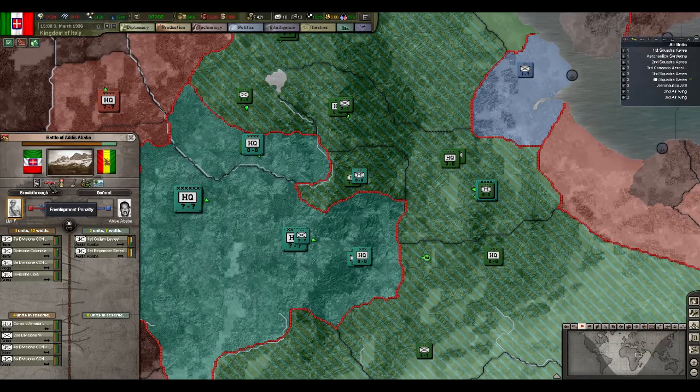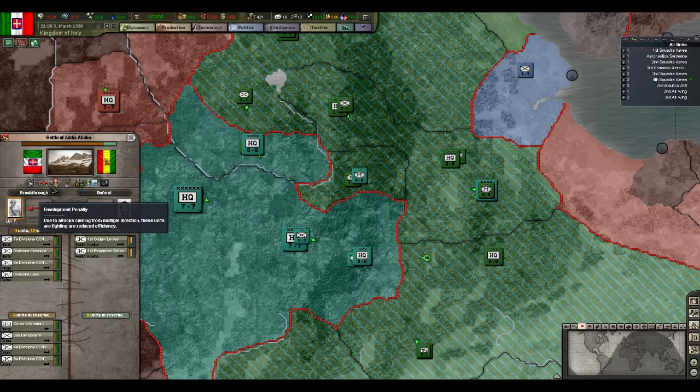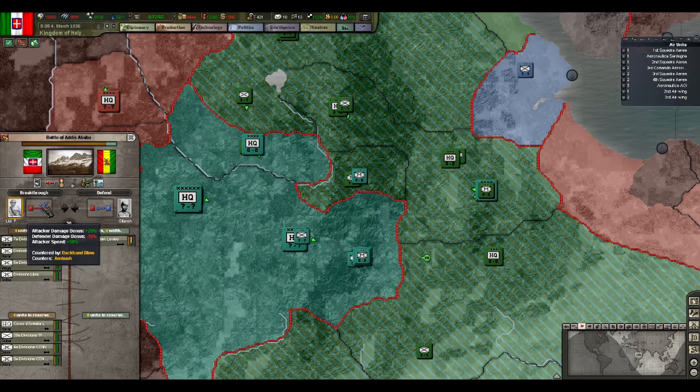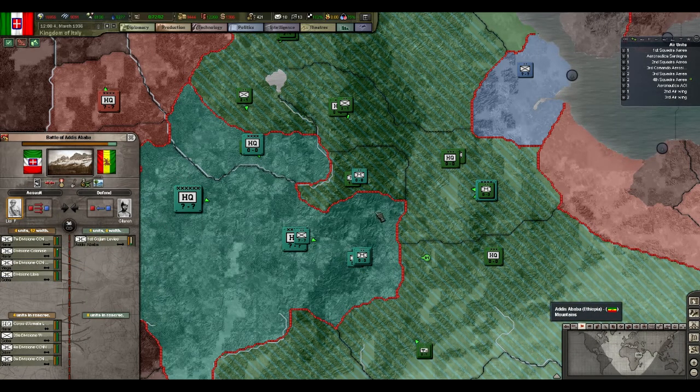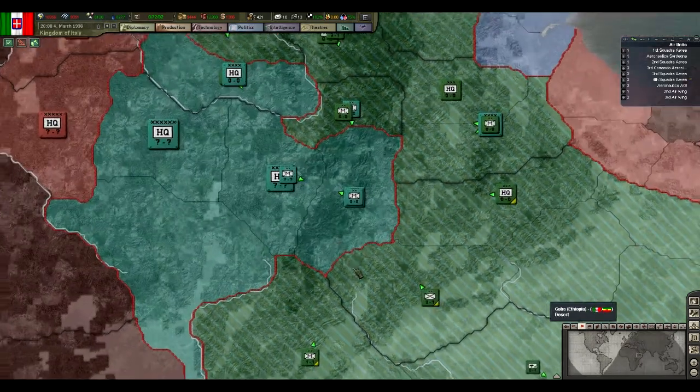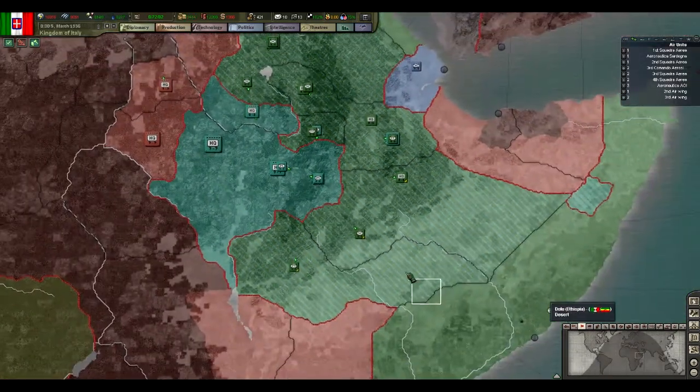I've got an envelopment now, because I have enough directions that I'm attacking him from. So that's creating a penalty of 20%. And I'm doing breakthroughs and tactics, stuff like that, that are helping my chances. He's going to fall pretty quick now.